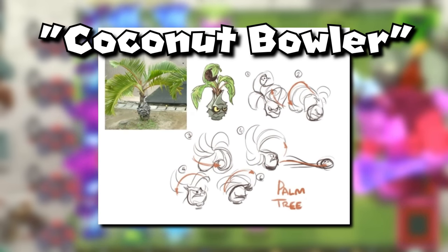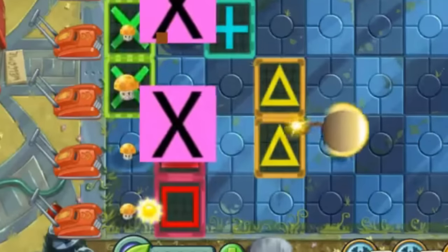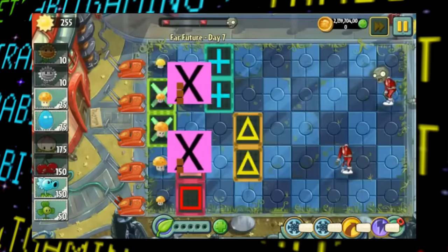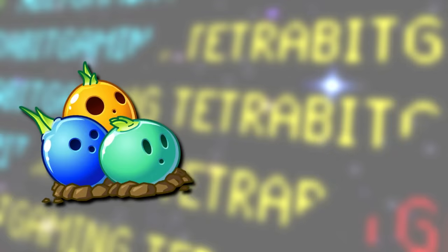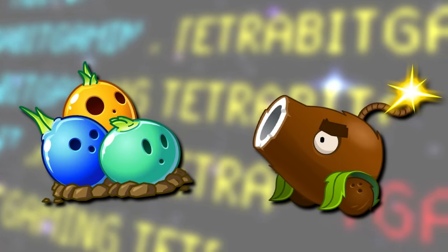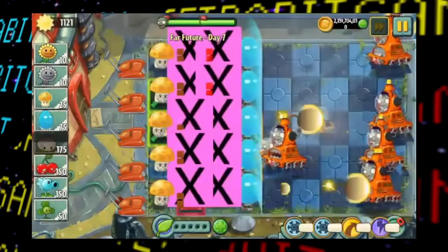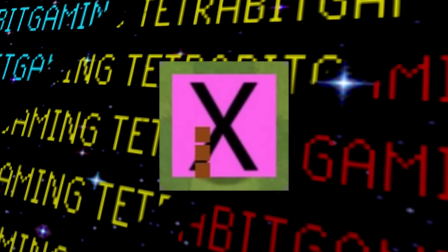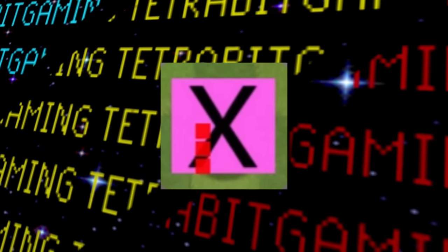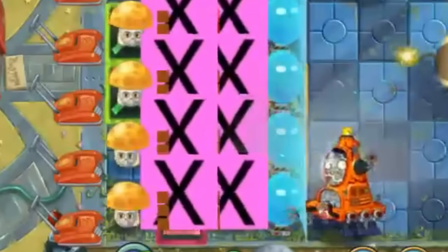As for the Coconut Bowler, similarly we had a glimpse into what it was planned to look like, but here it actually defaults to an X-Tile. Similarly to Bam Boom, the Coconut Bowler appears to have been reworked and split into the Bowling Bulbs as well as the Coconut Cannon. The plant food buff for the Coconut Bowler would have also had it launching three exploding shots. Interestingly, the placeholder graphics also show how many regular or plant food projectiles it has — a pretty simple but cool way of visualizing ammo storage in this placeholder state.